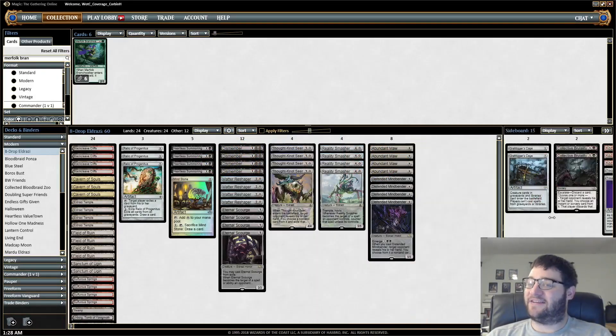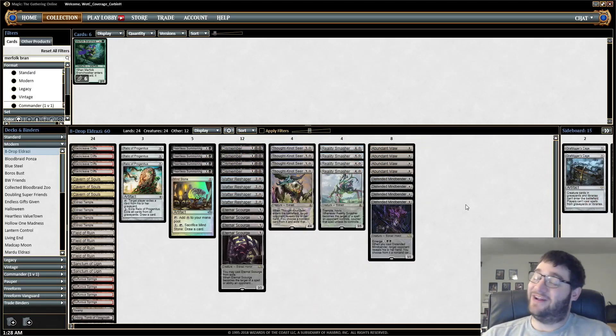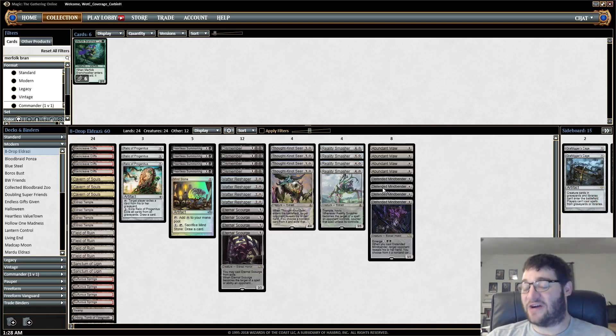Hello everybody, welcome back to Mining Modern. I'm Corbin Hossler and this is 8-drop Eldrazi. If you're hearing this, that means I've overcome the computer difficulties — it turns out sometimes the computer doesn't want to work with you. But if you're hearing this it means it all turned out well, it just took me a while to fix it. That's how I spent my night. So you know how I'm going to make myself feel better? I'm going to cast 8-drop Eldrazi on people.